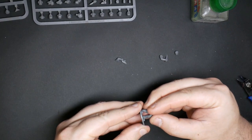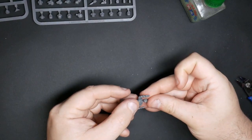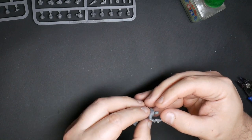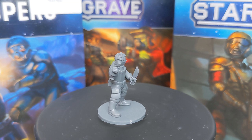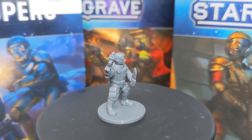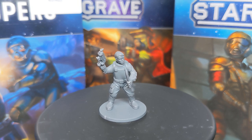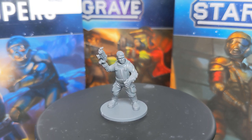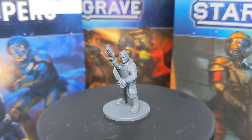First off I've got a recruit to build. They're armed with a pistol, light armor and a knife. I'm going to take a body from the crew sprue that just has torso armor on it, an automatic pistol also from the crew sprue, an arm holding a knife from the mercenary sprue, and then a head from the crew sprue with a very clean-cut, young, fresh-faced look to it — I liked that as an idea for a recruit. So we put all those together and this is what we get: a recruit built using the kit.